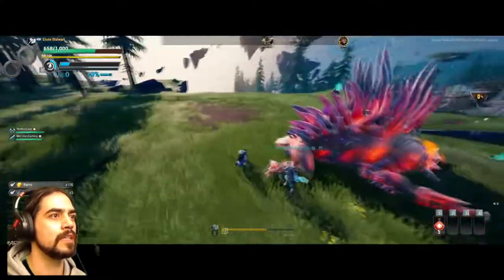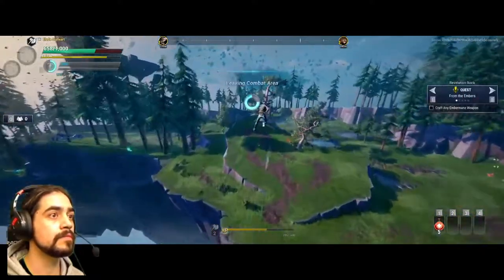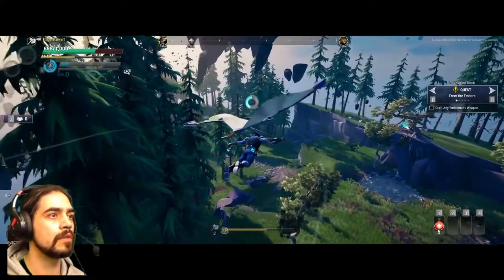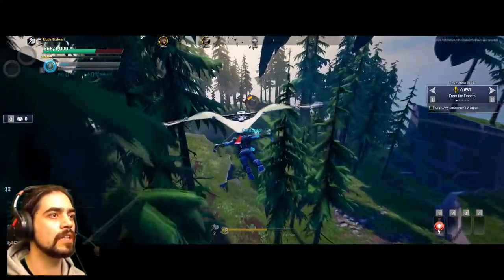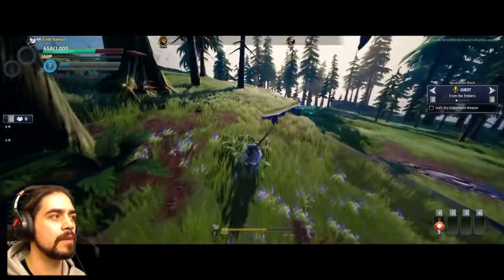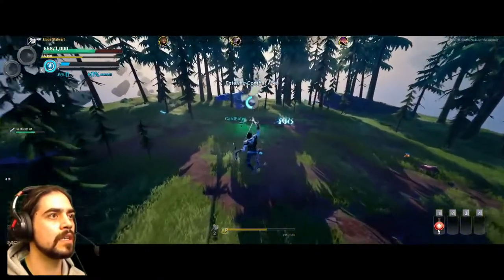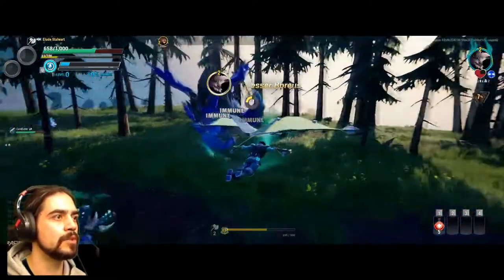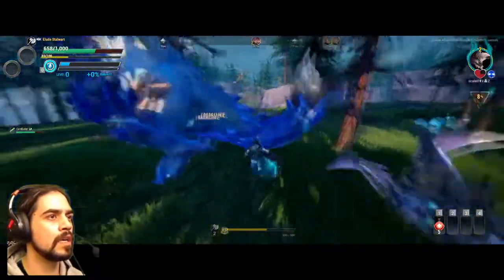All right, where's this friend? We'll go help out card eater. We're running out of stamina — I can't grab another glider when you're falling, I guess. Is it dead? No, right? He's immune. Get his tail.